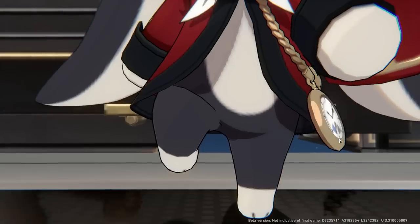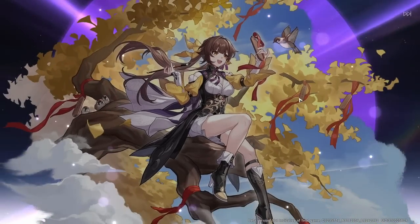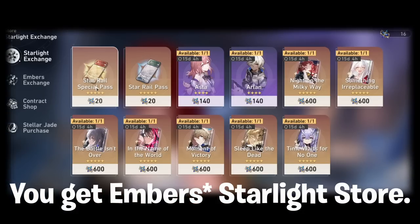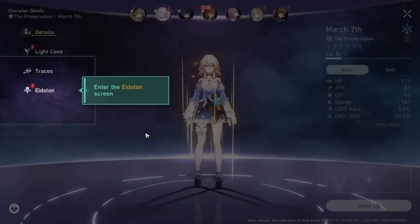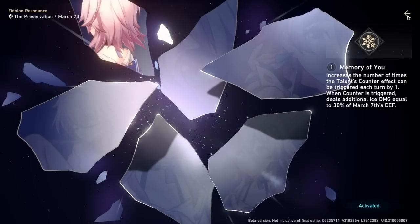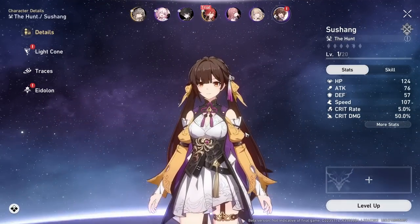A cool thing about light cones is that there is a way to get the standard character light cones. It is a bit time consuming due to the fact that you need to get it from starlight. You get starlight from summoning characters or light cones of higher rarities — maybe four star and above. Starlight works similarly to Genshin in that you can get Star Rail passes, which are like intertwined fates, at 20 starlight per pass.